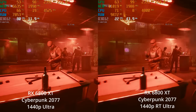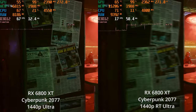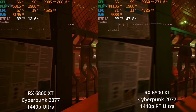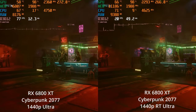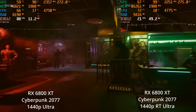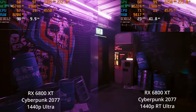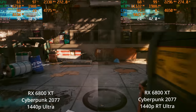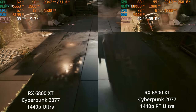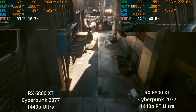We can immediately tell that just flipping on ray tracing to the ultra settings at 1440p without any kind of FSR is just not at all a reasonable thing to do. What we can use this as an opportunity for is to look at the visual difference between 1440p ultra and 1440p ray tracing ultra. I've split this into a side-by-side so you can see the differences, which means I moved the performance stats up to the top right.